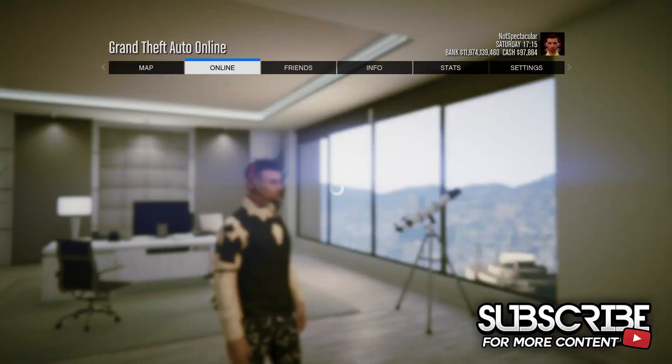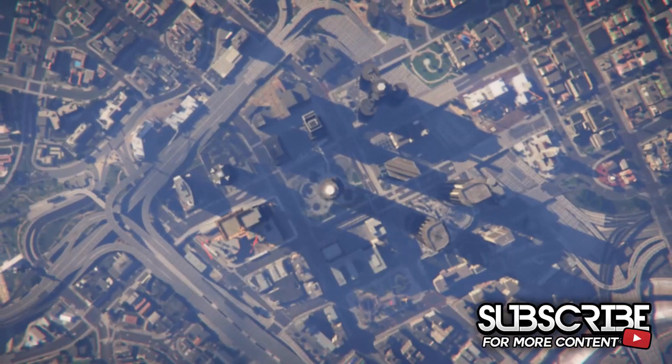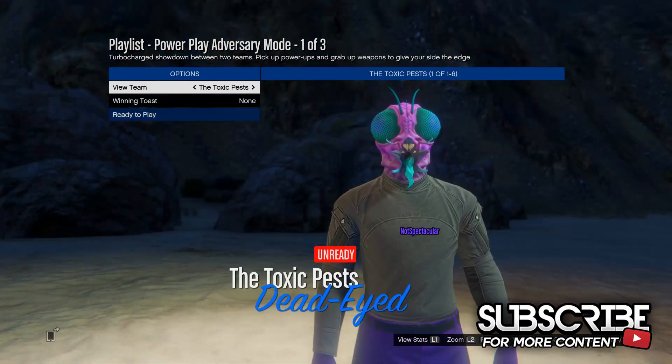In order to get the aircraft carrier to spawn in a free mode session, all you have to do is start the playlist called Power Play. This is the new playlist that Rockstar have created for the new DLC, so make sure you do start up this playlist.